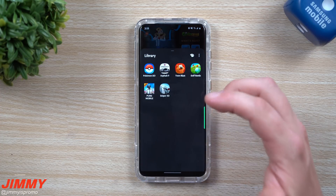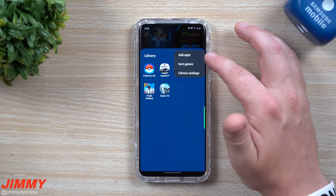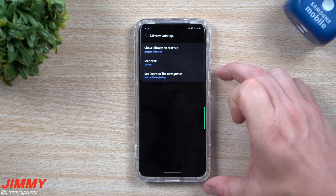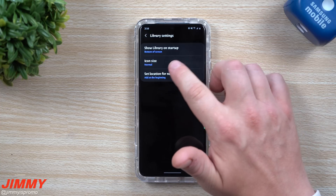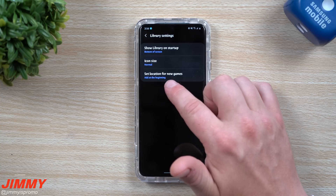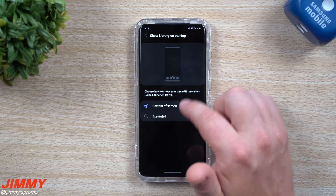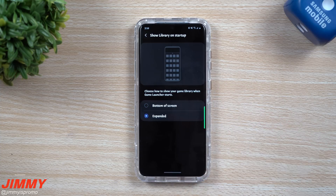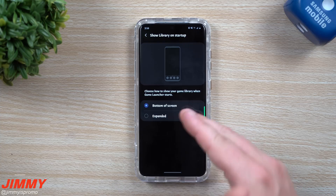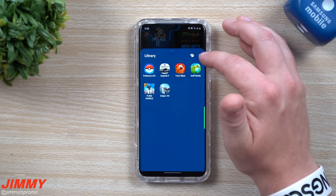Pulling up the tray of downloaded games, you can change the background color — for example, setting it to blue. There's also an icon to add more applications, sort your games, and access library settings. In library settings you can set your icon size to normal or small, set the location for new games so newly downloaded games appear at the top, and choose how the library shows on startup. Mine is set to the bottom of the screen rather than expanded, because I might want to browse the app before jumping into a specific game.